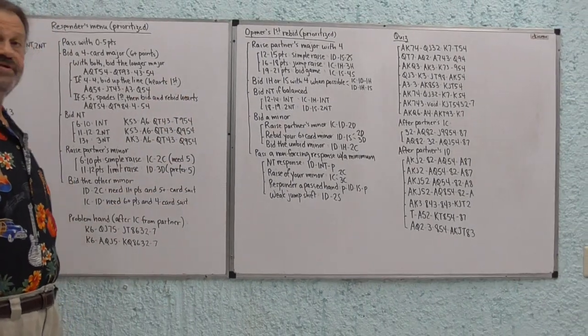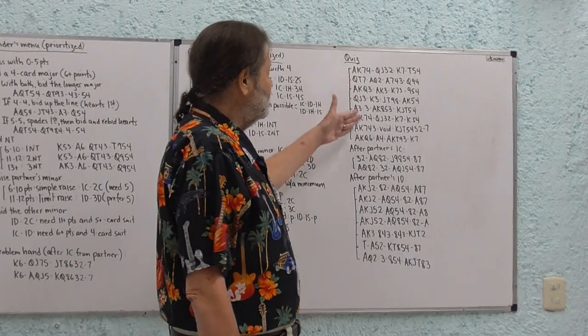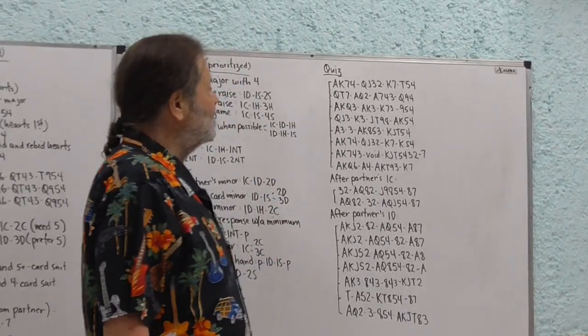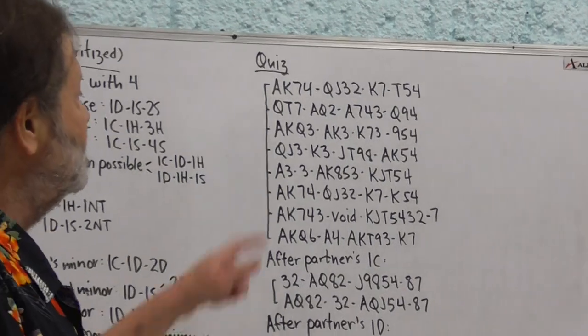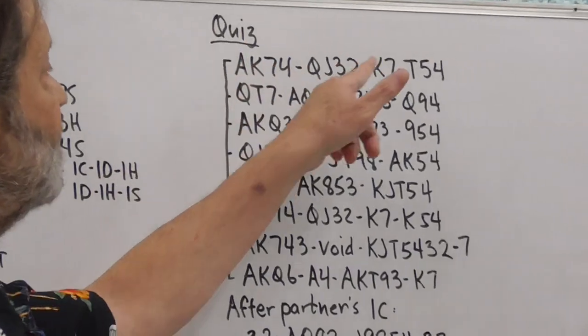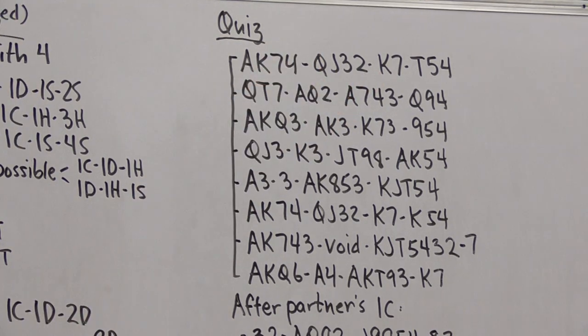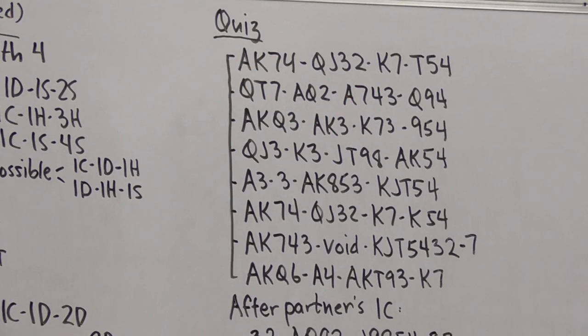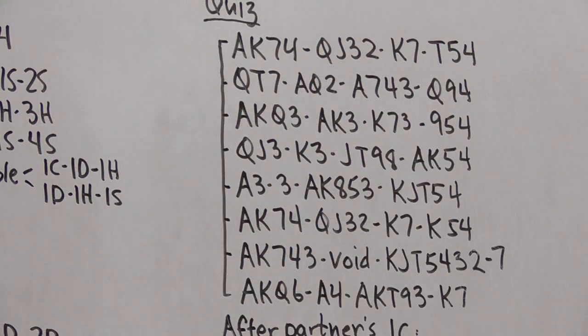Now let's reinforce these points with a quiz — what do we open with each hand? The first hand has 12 to 13 high-card points. We can't open a heart or spade, we don't have the strength to open no-trump, so we're opening a minor. We open the longer one, and that's one club.